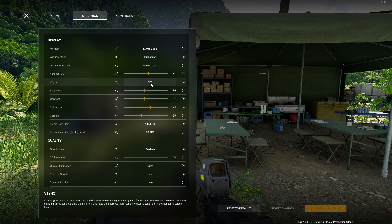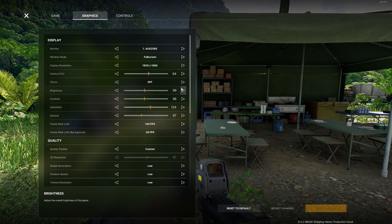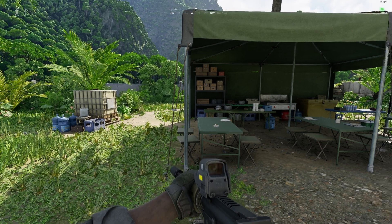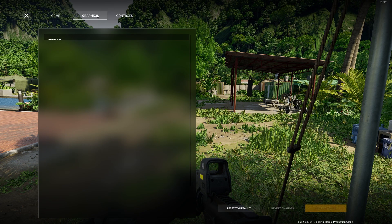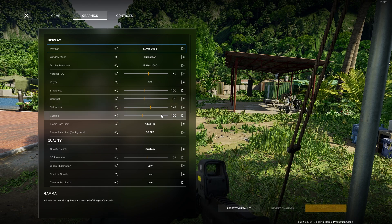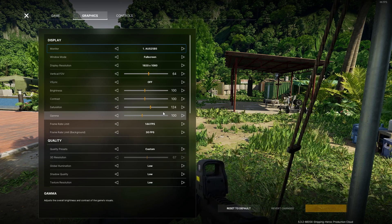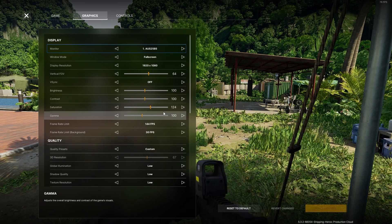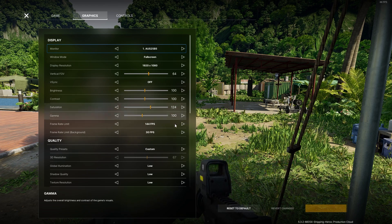Moving on to brightness, contrast, saturation, and gamma - I would keep all of these around 100. There's no reason to change them much, but I upped my saturation a bit to 124. I didn't want to overdo it because if you put saturation too high the game looks goofy. With saturation at 124, the colors are a little stronger and I can see enemies more as dark spots. I'm used to high digital vibrance, and enemies in grass will stand out more compared to a green bush.